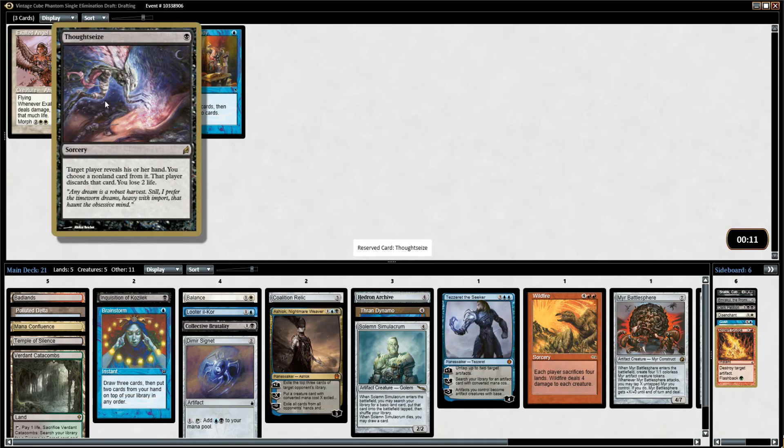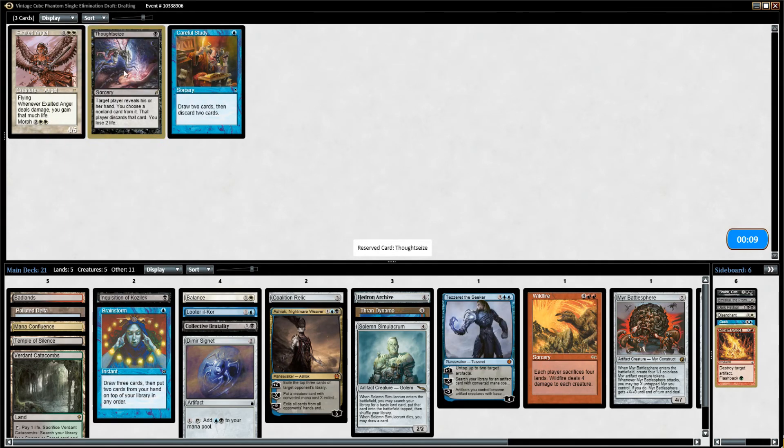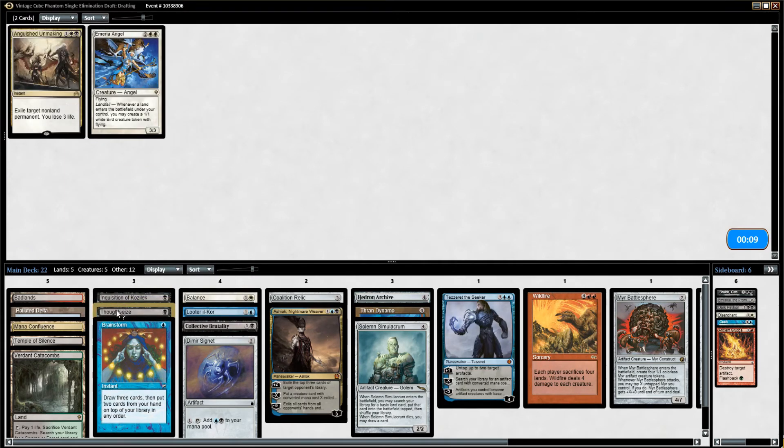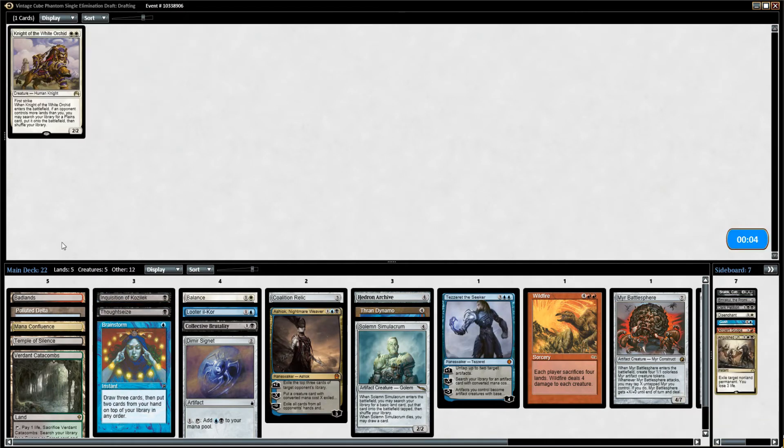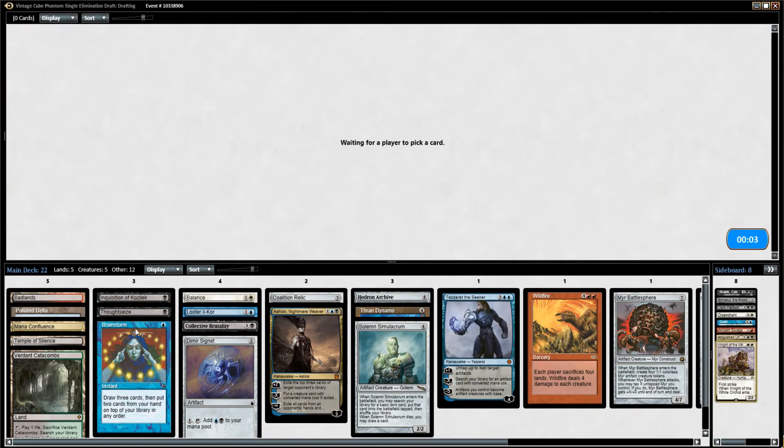Wow, that is a stupidly late Thoughtseize. Thoughtseize is awesome — it's so good in this cube. We saw it last week when we did the Black-White Hate Bears deck. Cards like Thoughtseize, you can just pick out one piece of a really important combo out of your opponent's deck, and then what do they do?